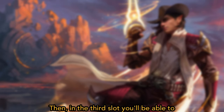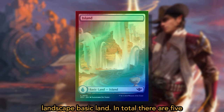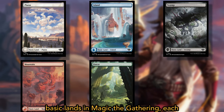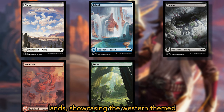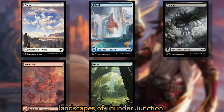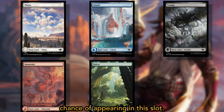In the third slot, you'll be able to find 1 traditional foil full art western landscape basic land. In total, there are 5 basic lands in Magic: The Gathering, each with 1 unique piece of full art. These are full art versions of the basic land showcasing the western-themed landscapes of Thunder Junction. Each basic land variation has an equal chance of appearing in this slot.